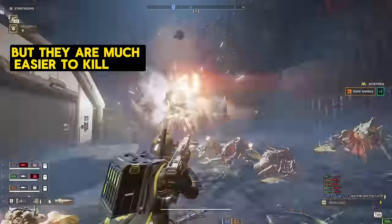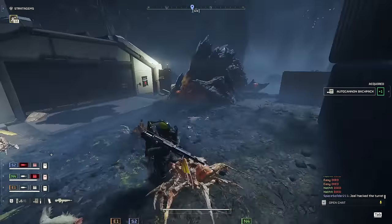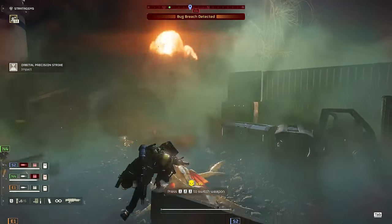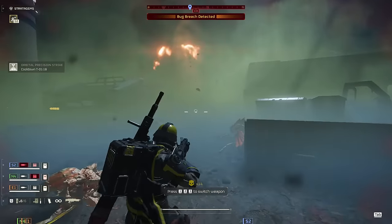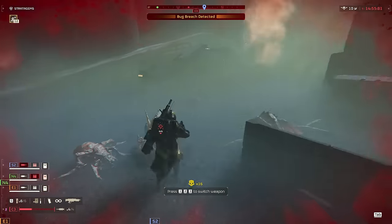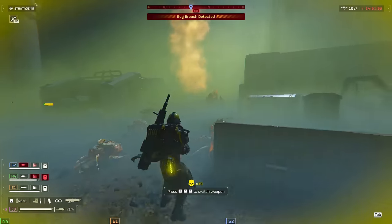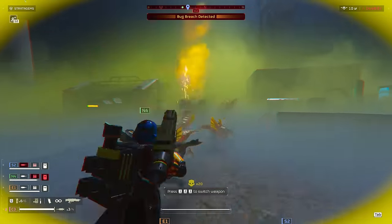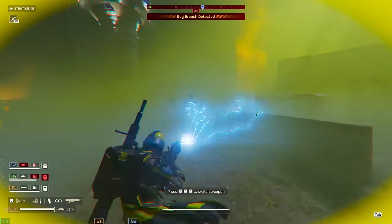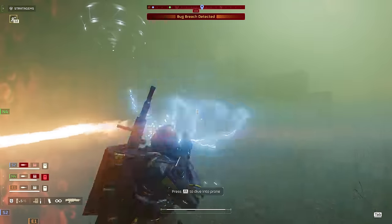Unlike Bile Titans, Impalers force you to deal with them. If you don't, things will get nasty real quick. But where they get real bad is combined with our number one most dangerous enemy against the Terminids: the Spore Charger. This is just a regular charger, but it carries a Spore Spew on its back, and that reduced visibility is harsh — it's really hard to see through. Since you can't see anything, things like Hunters or the new Brood Commanders' warriors become infinitely more dangerous. Throw an Impaler on top of that, plus a rampaging Charger you can't see until it's about 10 meters out — it can be tough.